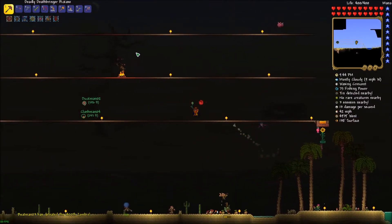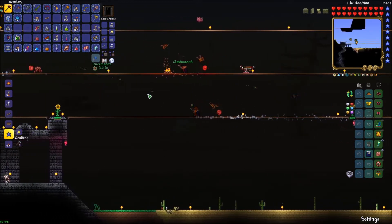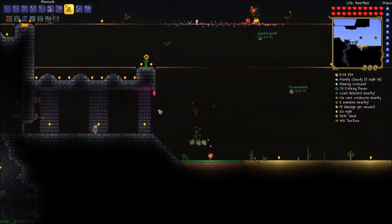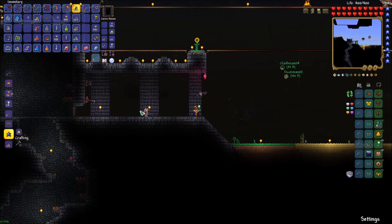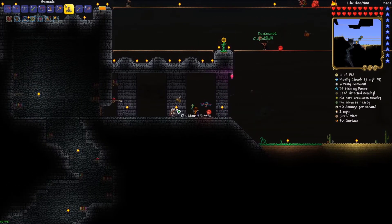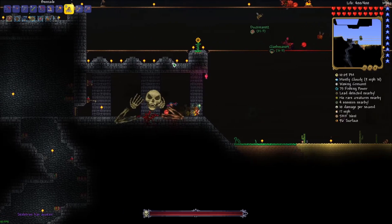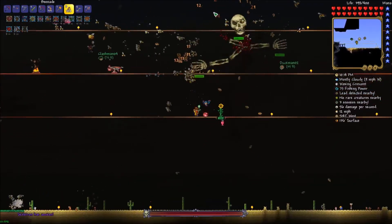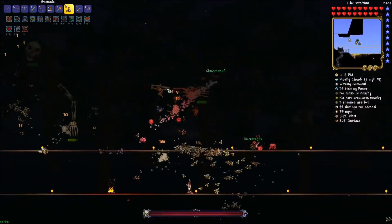We've got seven minutes roughly to fight Skeletron. Are you guys ready for me to summon him? Remember the strategy — bnades the hell out of him first phase and then switch over to your ranged. I don't have any bnades. Oh well. I think he has around 20,000 HP so here we go — three, two, one, blow him up, prepare for the most difficult boss in the entire series!